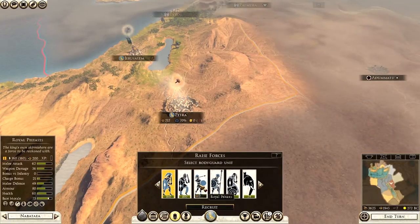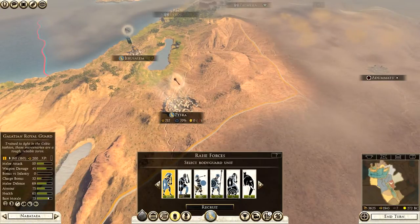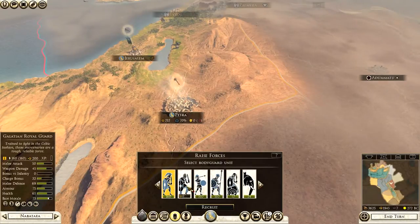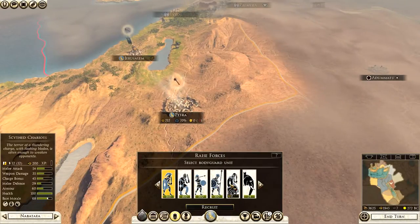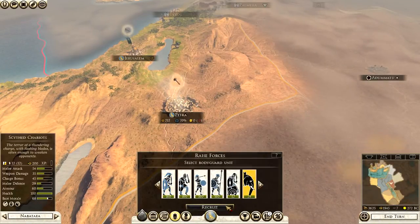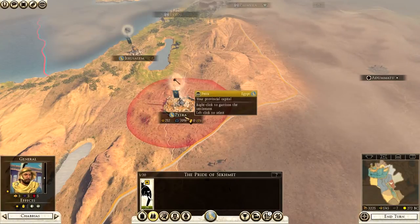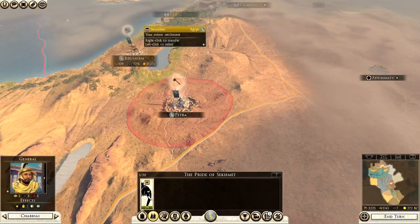Royal Peltas have a decent melee attack, weapon damage, melee defense, armor, health, and base morale. The charge bonus isn't great, but they've been patched and are a pretty decent unit. Scythe chariots aren't bad either, but Royal Peltas are so strong that it's worth going for them whenever possible. We'll just stick this general in Petra to keep public order fine at Jerusalem.